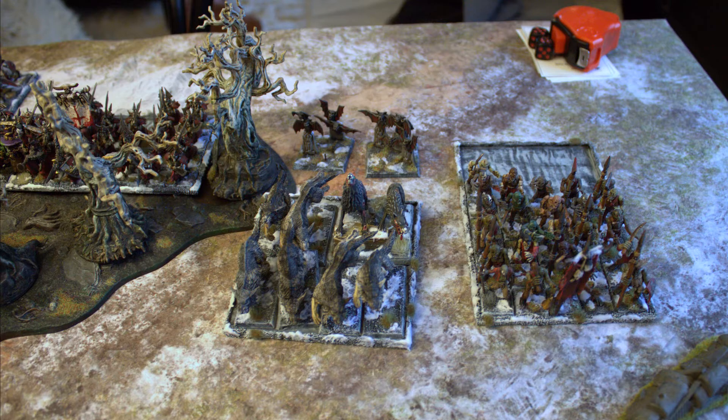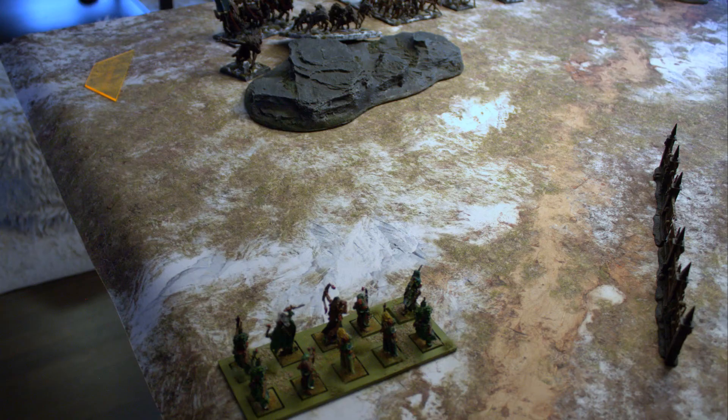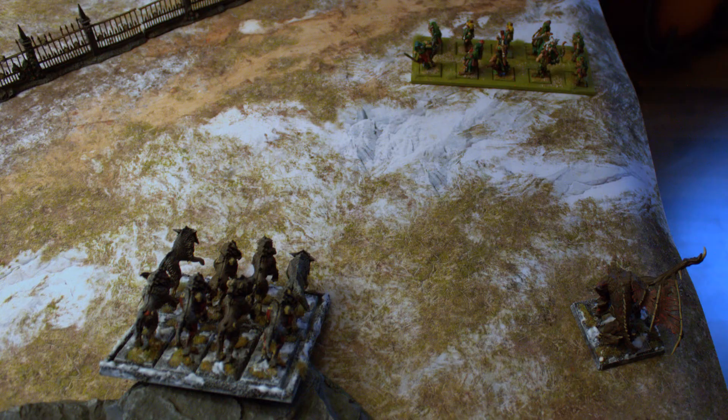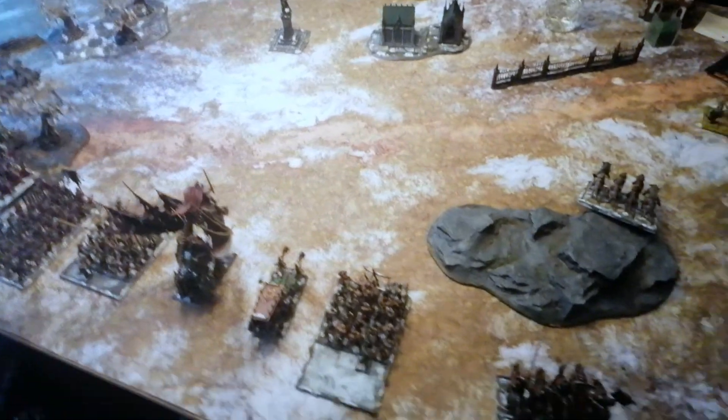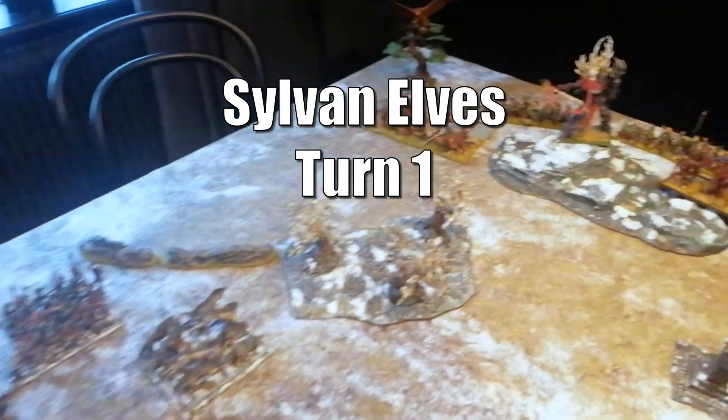We alternated deployment, placing units one by one, until the elves dropped all their remaining ones to go first. The Pathfinders scout on the right side at the edge of the board, lining up to shoot at the Varkolak or Vampire Knights. The Varkolak and Diewolves vanguard up to face them head on — I'm counting on the Varkolak's mighty Resistance of 5 and a 4-up Fortitude save.